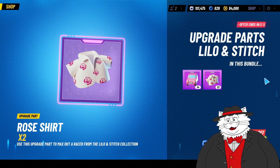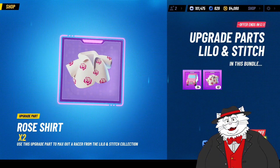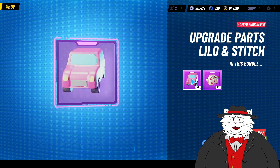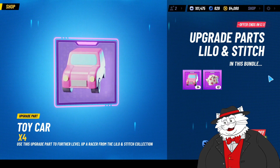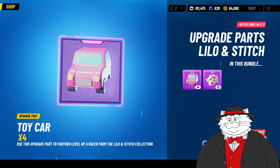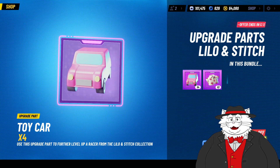In the Racer Boost itself, at level 45, you get more materials than what you get in this bundle. You get about three of these rose shirts — the equivalent across all the seasons or collections — you get about six of these toy cars, and about three to four of the epic upgrade materials. So you get more for 150 tokens compared to 790.